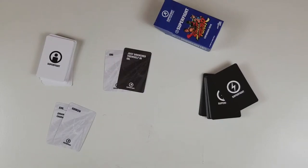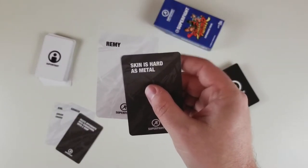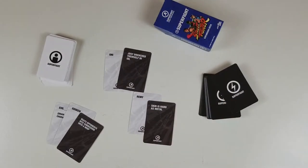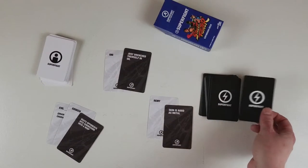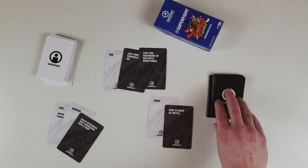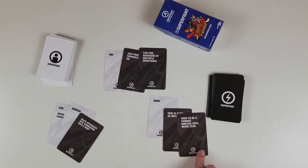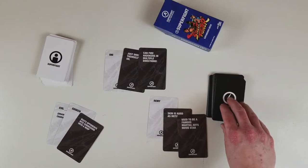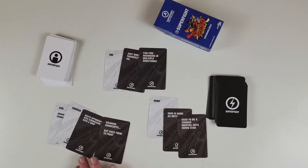So let's add a card to each one. Oni drenched in oil can also fire Hadoukens in multiple directions — though he'd probably set himself on fire. Remy used to be a famous martial arts movie star. And Evil Goku is wearing handcuffs, but uses them to fight. So I've got whip and handcuffs. At this point we'd figure out who the worst is — or which two are the best. I think Evil Goku here is pretty solid. Gouken is the guy who trained Ken and Ryu, but he's evil this time.